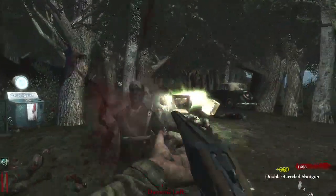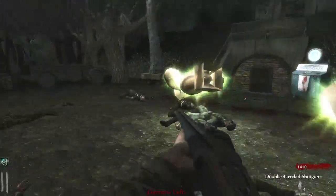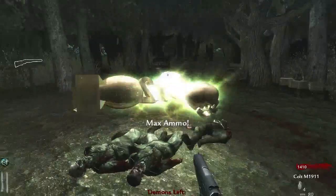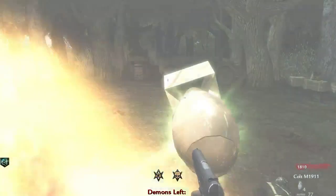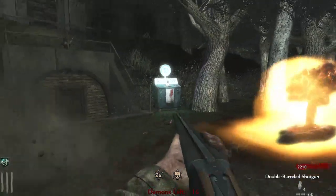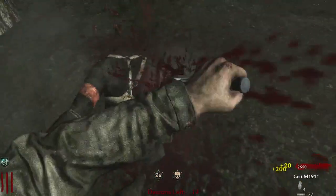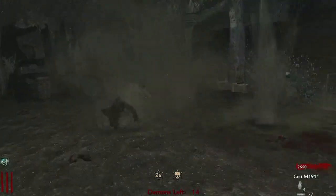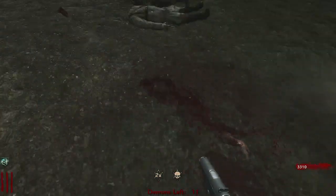Oh wait, what the heck - what is this?! I'm gonna try to get - oh god. Alright, I'll take that insta kill! That insta kill will actually be really helpful with the double points because these guys just rise so fast. 13 zombies - I don't want to do the math in my head, I'm way too lazy to do that.